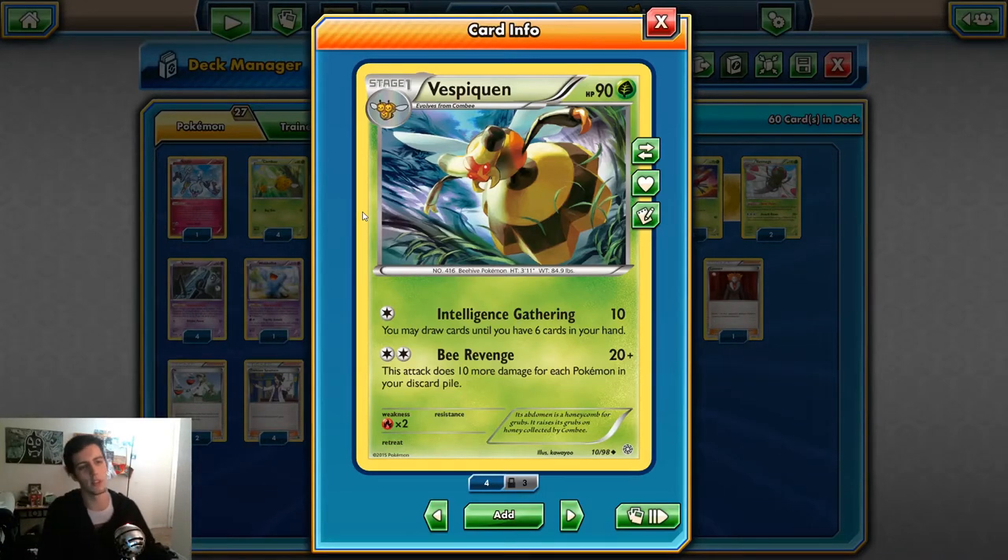Without further ado, I'll explain this deck and then you'll see it in a couple of matches. We have Vespiquen with the Bee Revenge attack - for Double Colorless Energy it does 20 damage and does 10 more damage for each Pokemon in your discard pile, so we need to try to put as many Pokemon into our discard pile as possible. We also have Intelligence Gathering for 10 damage and one energy - you may draw until you have six cards. We use it sometimes depending on if we're in a pinch.